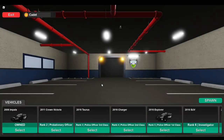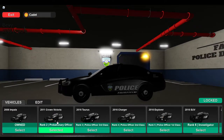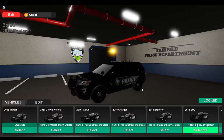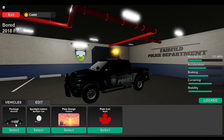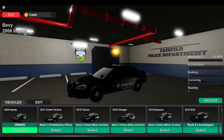Here's your police garage. There are a few different options depending on your rank. The first car you get is the Impala, which looks amazing. Rank 2 you get the Crown Victoria. Rank 3 is the Taurus. Rank 4 is where you get the Charger. Rank 5 you get an Explorer. Rank 6 you get a Tahoe. And rank 7, which is Corporal, you get the F-150, which looks amazing. You can also edit the vehicles, however you do need to buy the Game Pass for that.